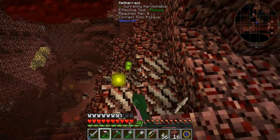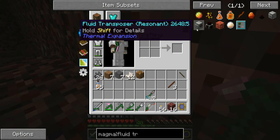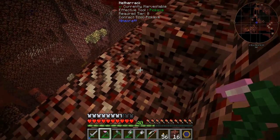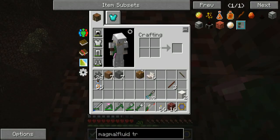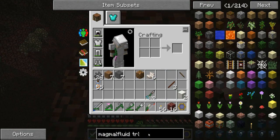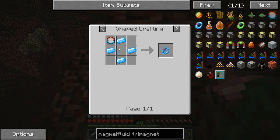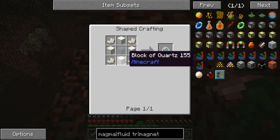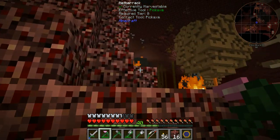That'll do us. What did we want? We wanted the fluid transposer, but we needed nether brick and we've got a bit of netherrack which will suffice. How much quartz have we got? I want the ring of magnetization, which needs a mana lens, which needs a quartz sphere, which needs four blocks of quartz — so we've got two, three just now. Let's get a little bit more quartz.